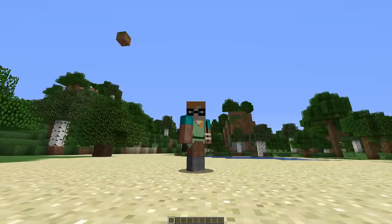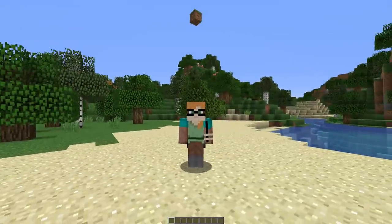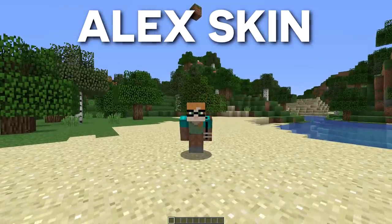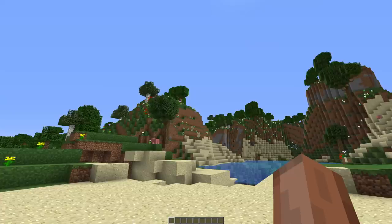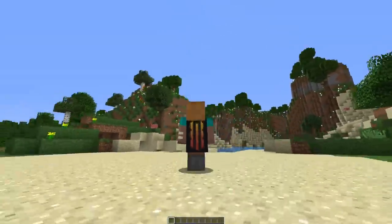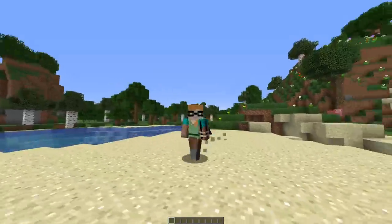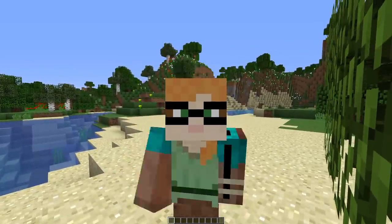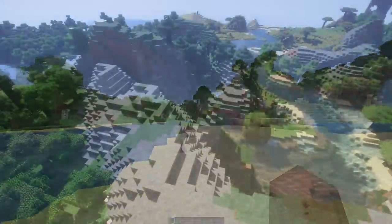One final weird but small unused feature is the unused version of the Alex skin. According to the Minecraft wiki, when the opacity of all pixels on the Alex skin is set to 100%, unused textures become visible. The unused texture displays Alex wearing glasses, and appears to be overlapped by Steve's arms, implying that Steve was used as a template for the Alex skin.